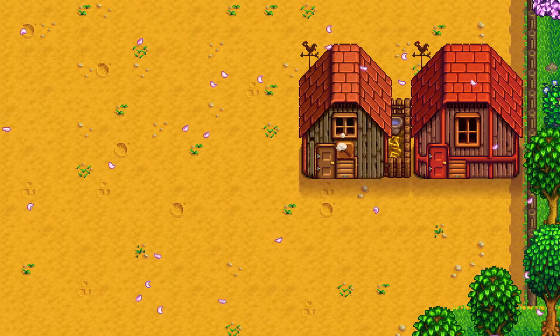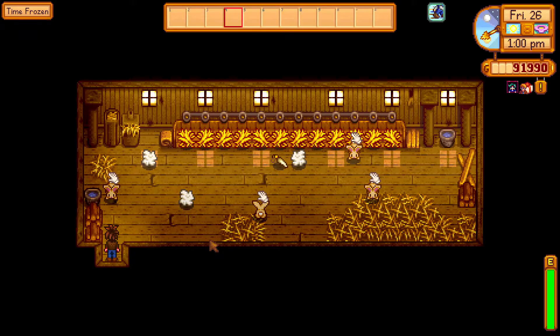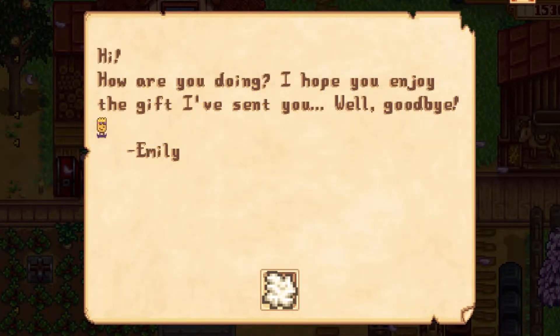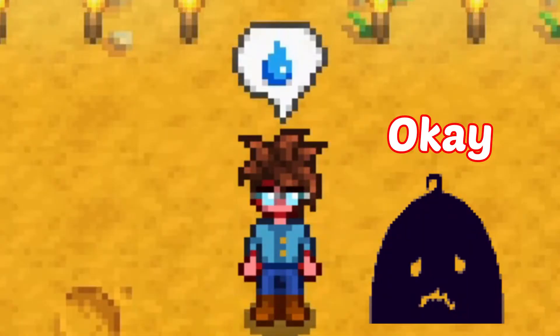Another way is getting the deluxe coop and some rabbits — and oddly enough, rabbits can drop wool on their own. Don't ask me how, they just do. Also, if you're lucky enough, Emily can send any wool in the mail when you become more acquainted. You can be friendly with Emily, just leave the sheep alone.